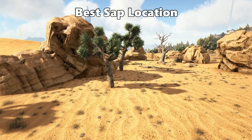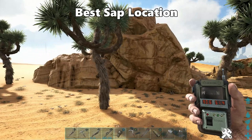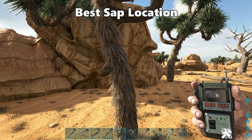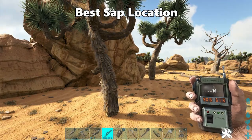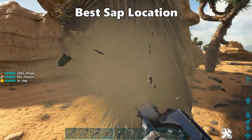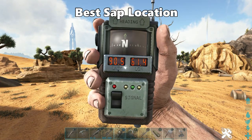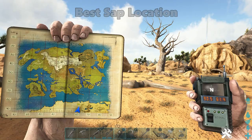Next resource is Sap. To gather sap you're looking for trees with very unique furry trunks. The best way to gather sap is via the chainsaw — you do get a lot of wood but the most sap comes from the chainsaw. This location is at 90.5 latitude and 61.4 longitude, where there are quite a few of these trees.